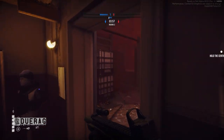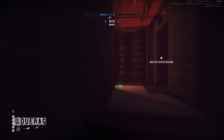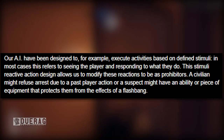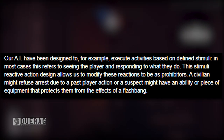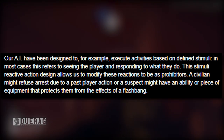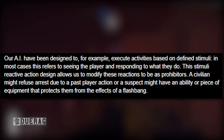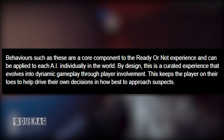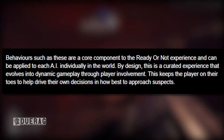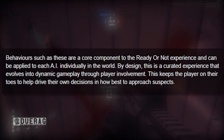AI is something that's not easy to do — it's very hard for indie studios and even AAA studios to get right. Anyway, their AI has been designed to execute activities based on defined stimuli — in most cases, this refers to seeing the player and responding to what they do. 'This stimuli-reaction design allows us to modify these reactions — a civilian might refuse arrest due to a past player's action, or a suspect might have equipment that protects them from the effects of a flashbang. These behaviors are a core component to the Ready or Not experience and can be applied to each AI individually. This is a curated experience that evolves into dynamic gameplay through player involvement.'